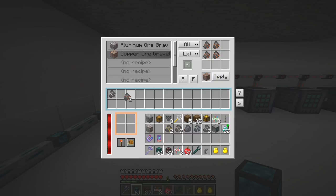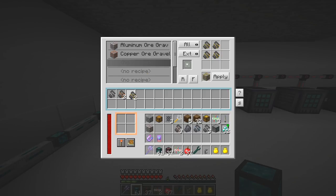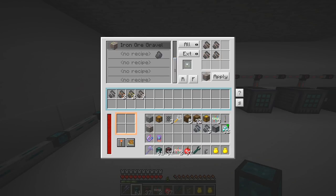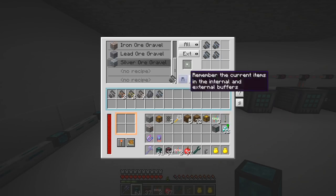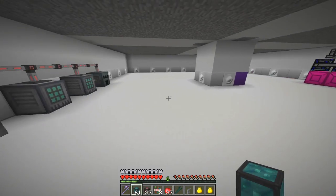Next one is copper - apply that and put the copper into here. Next recipe: gold - put that in and apply that. Next one is iron - apply that; you can see it's not producing, which is deliberate. Lead - that's good, you can actually click it when you've got it in your hand and apply that. Silver - and finally tin. I've forgotten something, I need to go back and get something.